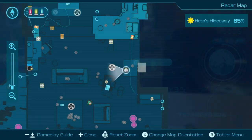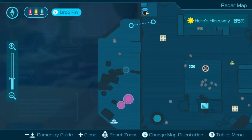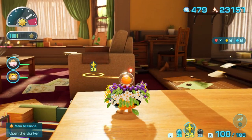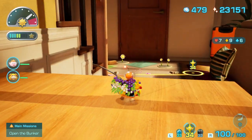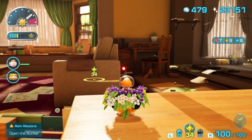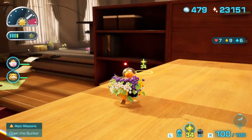For the next one, it's located here, right where you start, on a blackboard. I don't know if you can see it at distance. You need to use your dog's charge ability to hit the dart off the board, and then it will fall and you'll be able to collect it.